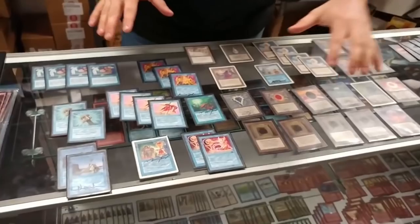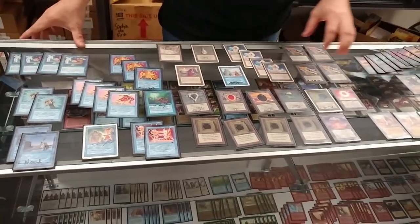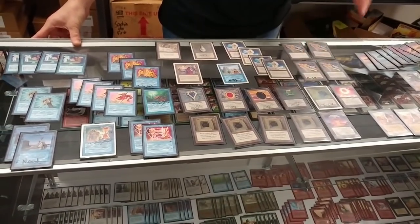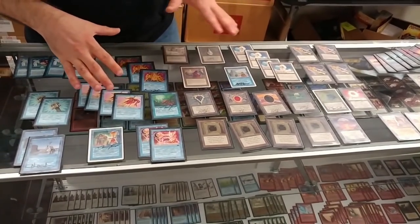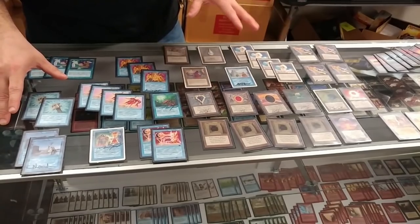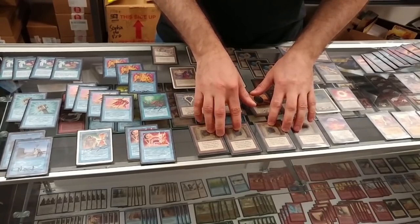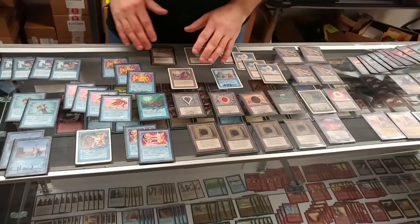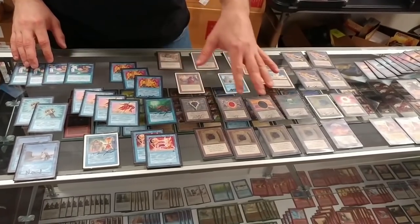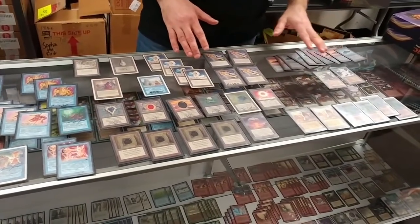Pretty much his whole deck is: draw a lot of cards, lock them out with Stasis, lock them out with Winter Orb, and then pound them for damage for holding all these cards in their hand. There are some neat little combos. I really liked the idea of the alternate win conditions. The fact that you draw three or four cards a turn — love it! And you have to keep up that one blue mana every turn to keep your Stasis in play. When you draw so many cards, chances are you'll have enough islands to keep it running.